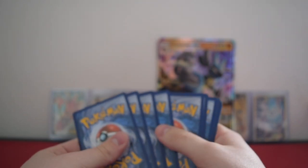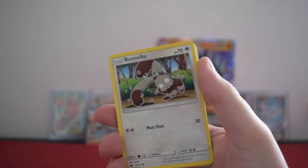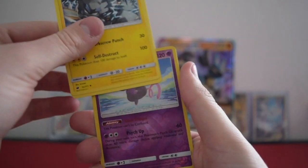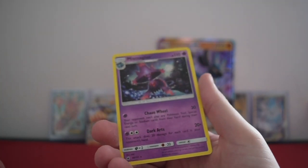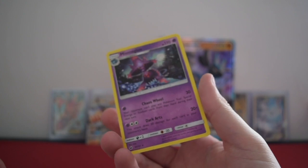Pack number three — four and two for Crimson Invasion. Let's go. We have Karrablast, Dino, Frogadier, Bunnelby, Shellos, Energy, Petal Dance, a Lairon, Giratina reverse, Granbull — not too bad. And our rare is a Mismagius. I don't think I have that card actually, so that's not too bad for a normal rare — want to add it to the collection. Thank you, Crimson Invasion.